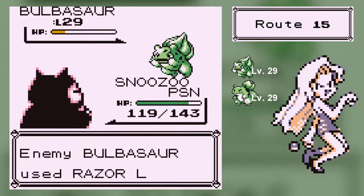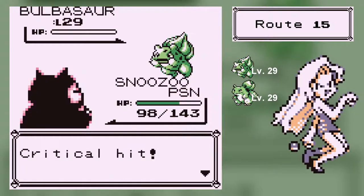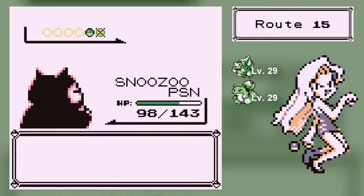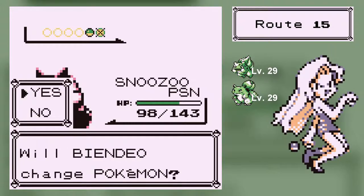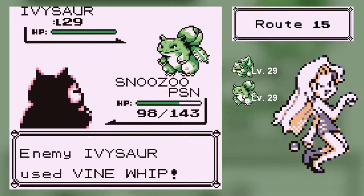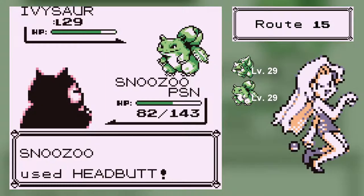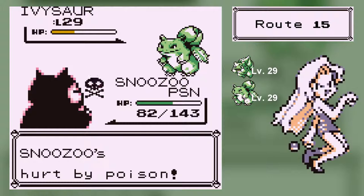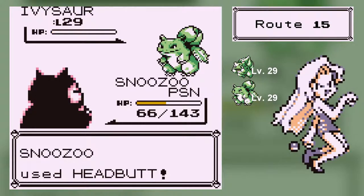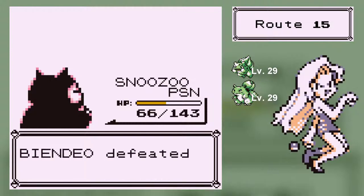You put Leech Seed on top of it — wow. You even got Razor Leaf. Too bad you're not Ivysaur, otherwise that would kill me. Some of these guys are just not that smart. Snoozeoo! Ivy Soul — there's your Ivysaur. I'm not going to switch back. Why are you using Vine Whip? Shouldn't you have Razor Leaf? The Bulbasaur has Razor Leaf. That's the most annoying part — Leech Seed actually carries on.